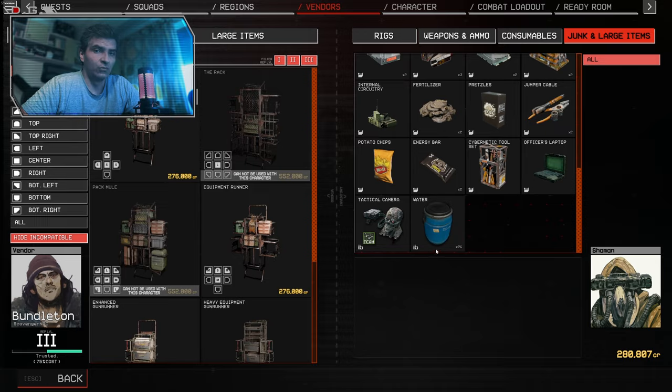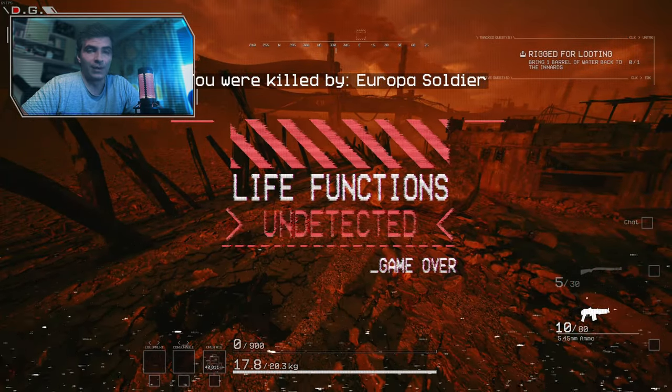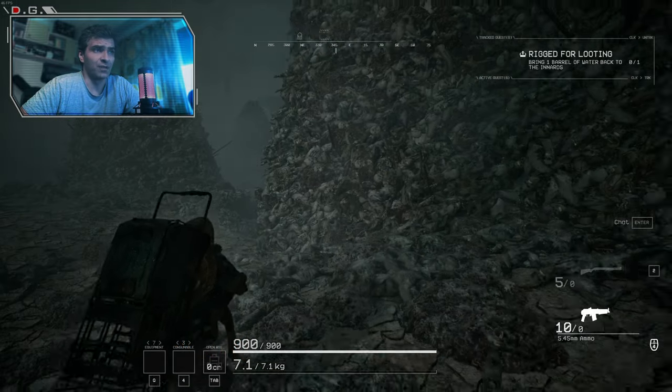Number 8: If you die, don't worry. You can go back in and follow the tombstone on the compass. If you reach it, you retrieve your stuff. Easy game.